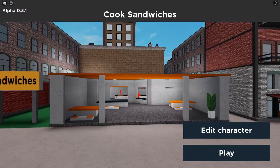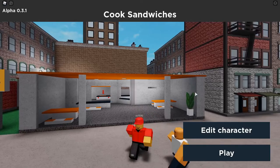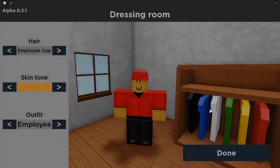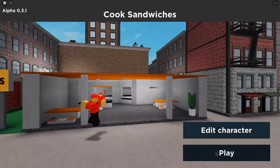Alright, so very similar to Cook Burgers, we have Cook Sandwiches at the top. It's like the normal moving camera thing. You can edit your character — I'm pretty sure this is exactly the same. Yep, exactly the same. We're just going to leave everything like it is. Play.